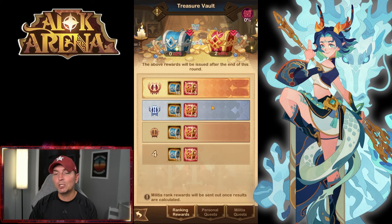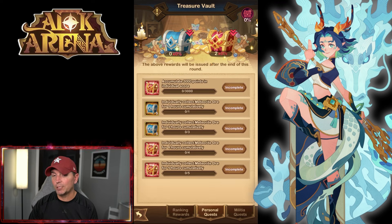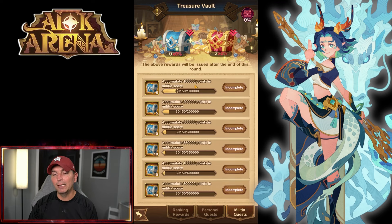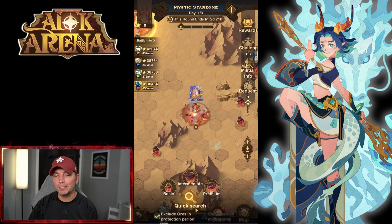You'll also notice that rank rewards — depending on where we finish — give us extra premium chests, but there's also a personal reward aspect: mixed militia or militant chests. These are chests we get as a team. So if you're not going into this game mode, if you're not playing the Mystic Star Zone, you are essentially hurting your guild because you're not getting resources, which means they get fewer resources in turn.